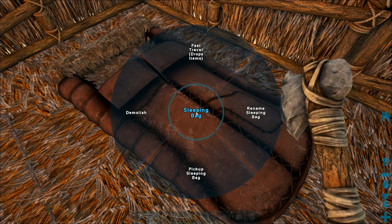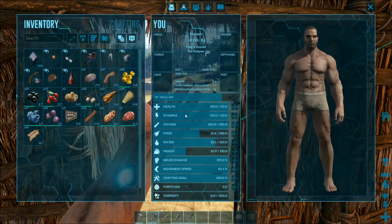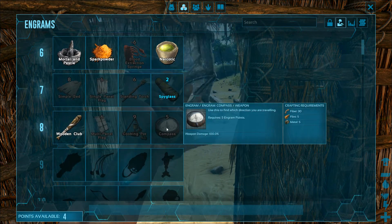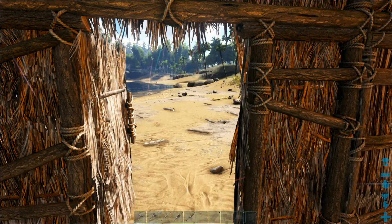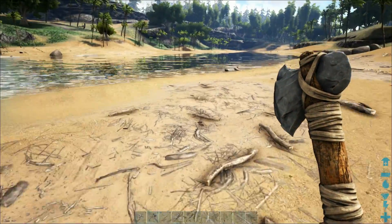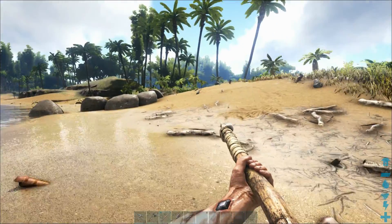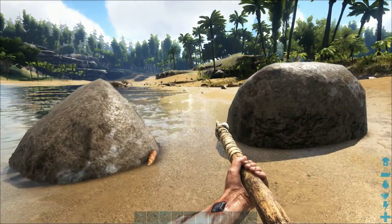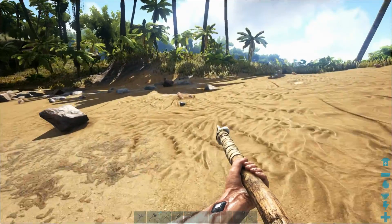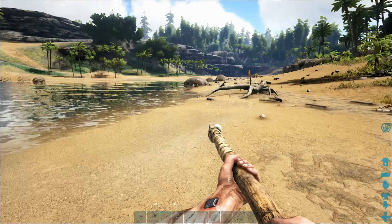This little pteranodon is looking for trouble but we haven't leveled up enough yet. I want to show you how to get a pteranodon the easy way, but that'll take at least one more level. Let's do some exploring — I'll take my pick and take out some dodos on the way to get more hide so I can craft some clothing. Also worth noting: these roundish stones contain some metal, but only small amounts.